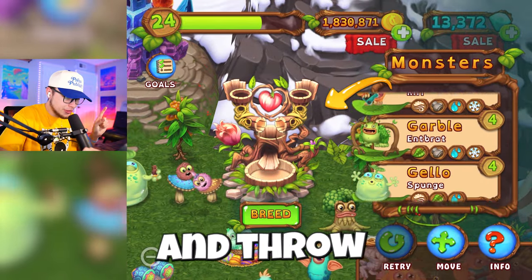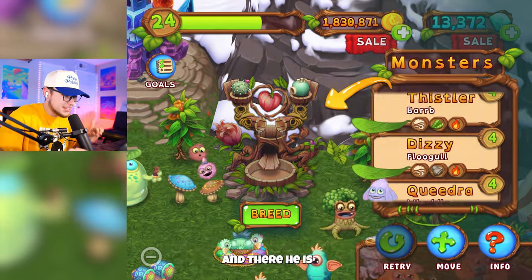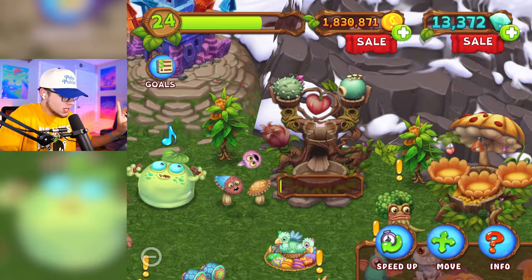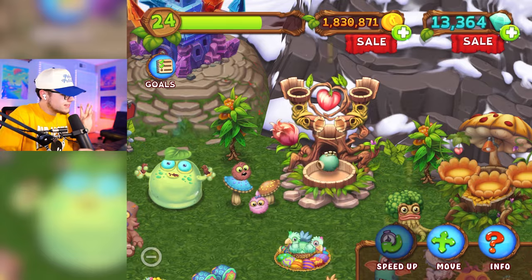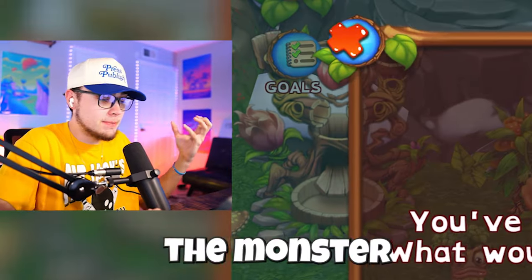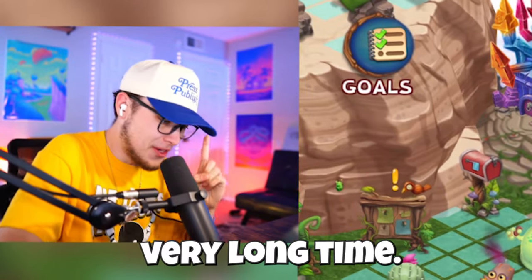Let's head on over to the breeding structure and throw these two in together. There we have Barb, and now we just need to throw him in with Flogal. Let's cross our fingers and get this breeding going. 12 hours? Nah, I think that's a Flogal there. Yeah, it is. Dawn of Fire breeding is very weird — sometimes I get the monster I want right off the bat, and other times it takes me a very, very long time.